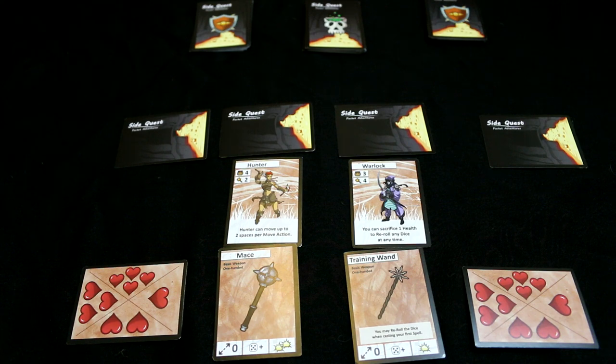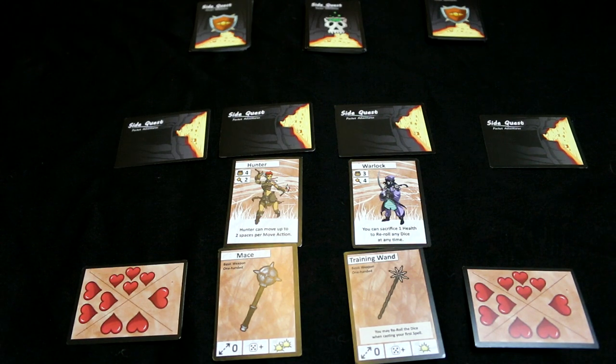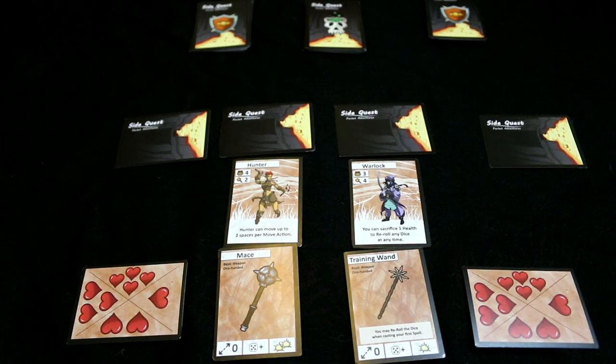In a nutshell, what we'll do is we're going to talk about how it plays, take you through a turn or two, and then let you know what I think. You can make your own mind if it's what you think — that's how it works. That's free will for you.